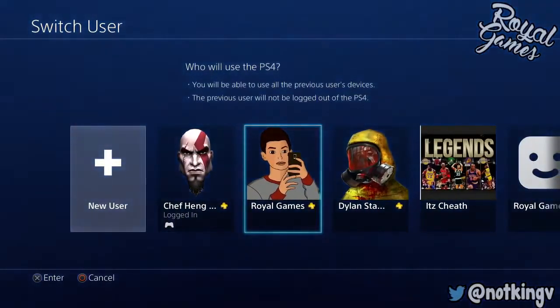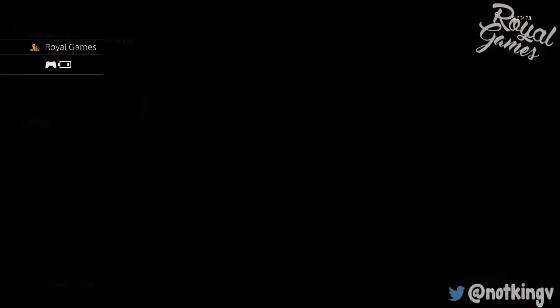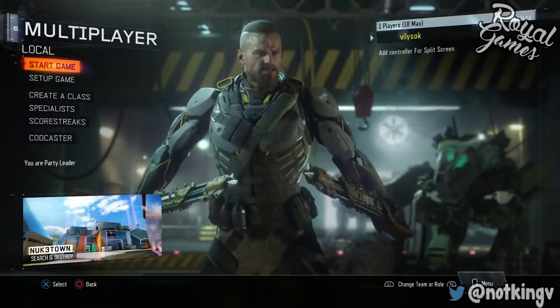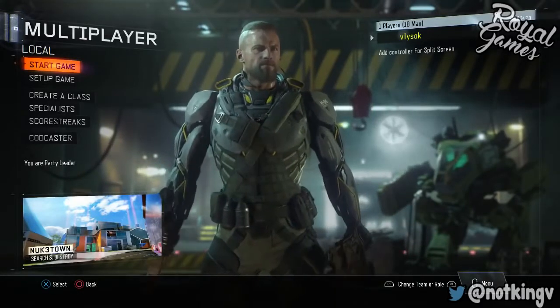Back out all the way to the main menu where it says press X to start. Once you're at the main menu, very quickly hold the PS button and switch user. Switch to the account you want to duplicate to — which is my main account. Once you switch to your main account, quickly spam X on that account.